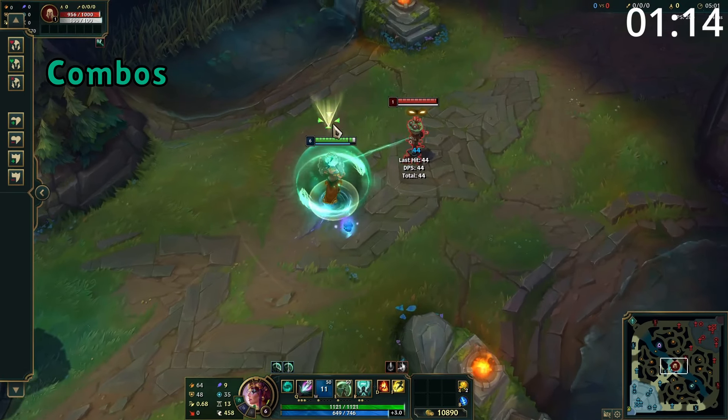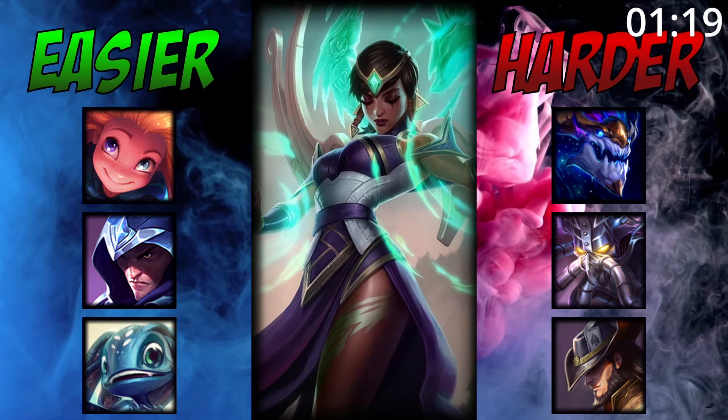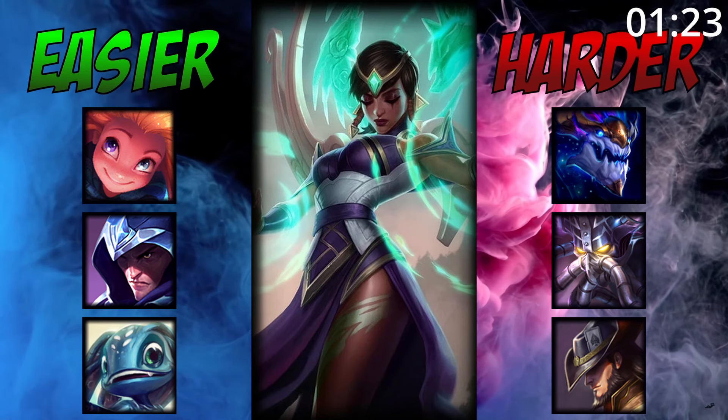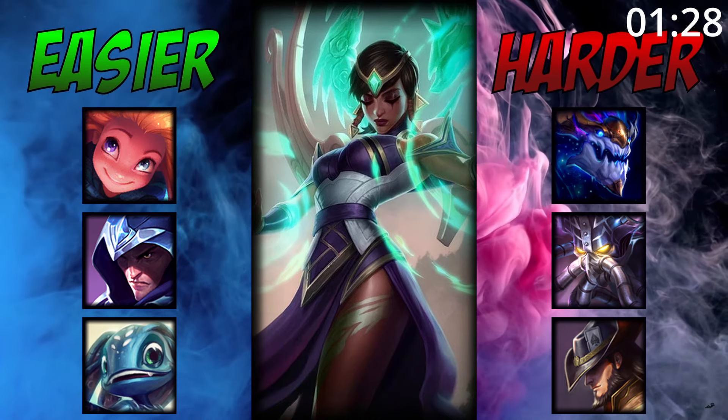For combos, start E on yourself and then run into range and use W. From here, auto-attack into an empowered Q into more attacks. For matchups, Karma does very well into high burst damage champions, being able to heal and shield through their burst. She can struggle against hard-scaling mid laners who will outscale her as the game goes on.